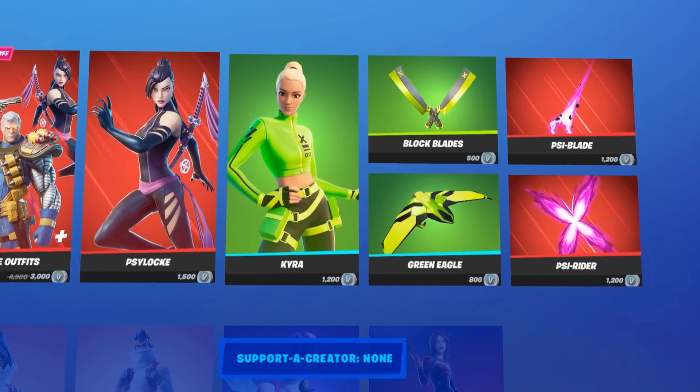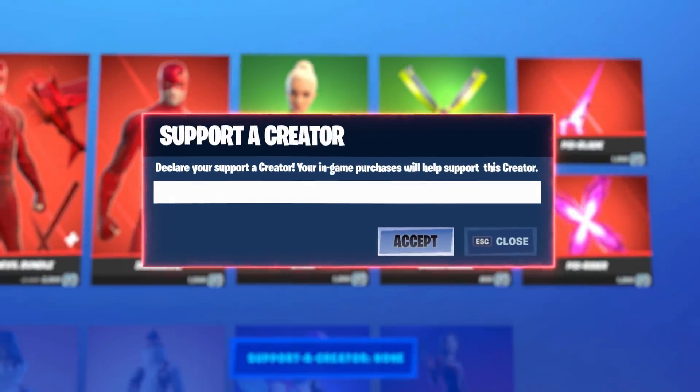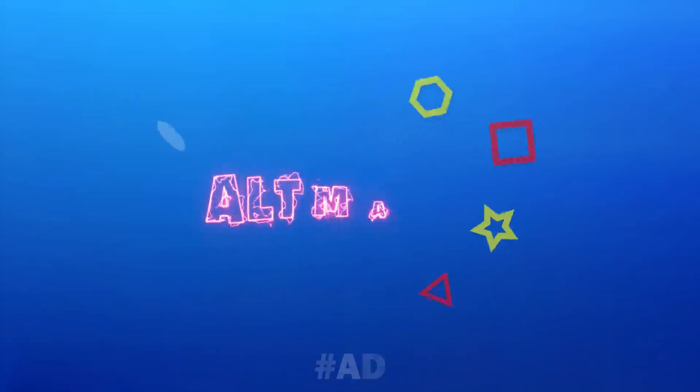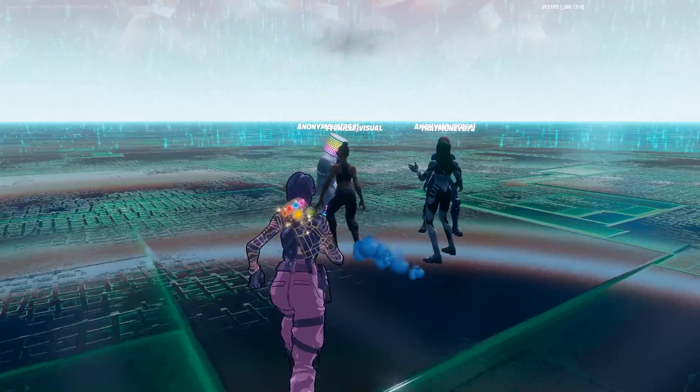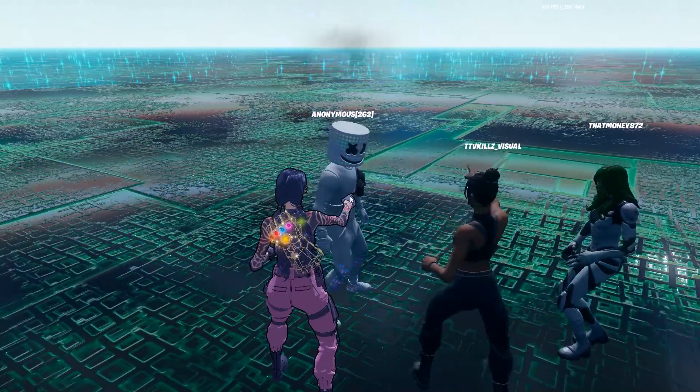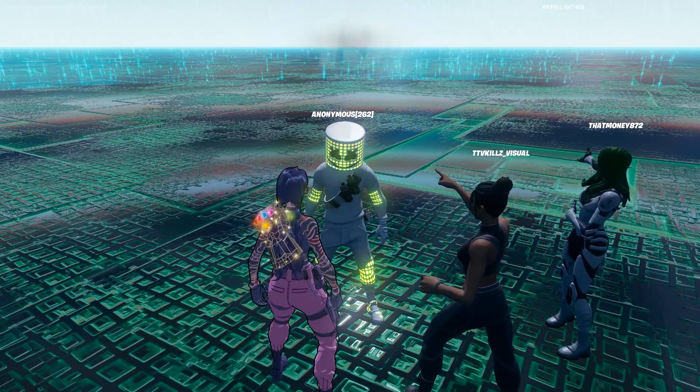Welcome back to the Happy Power channel. Today's date is August 17th, 2021, and today we have the Fortnite daily update. Last night's update was actually pretty special — we got the brand new Imposter LTM, which is absolutely crazy.